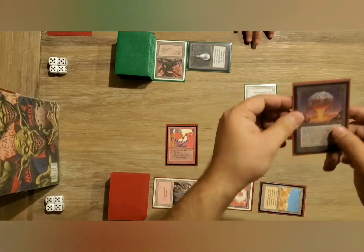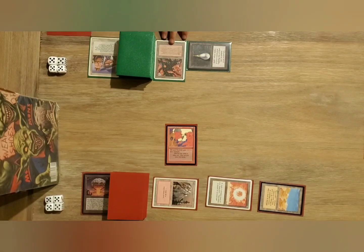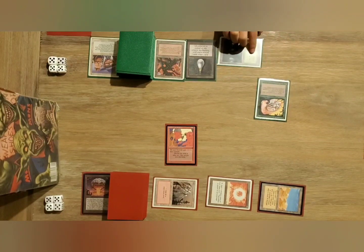It looks like I'm going to flip the Orb on the Lantex. That's a good hit. There's a Forest. And a Lenowar Elves.